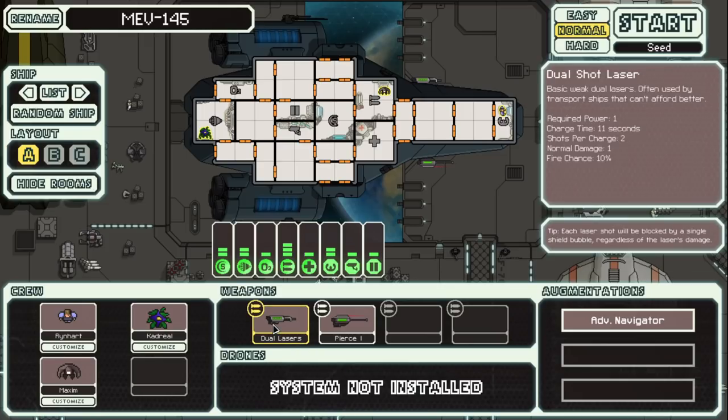It's got dual lasers. We're used to this one. Pierce laser 1 — it fires 2 laser shots, they can pierce 1 shield layer each. They cost 2 power, 13 second charge. Normal damage 1 and shield pierce. So these are super good. It looks like it does hull damage, maybe not system damage. Alright, it seems super good.